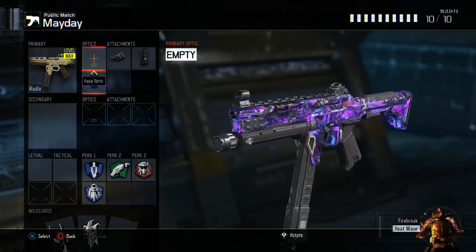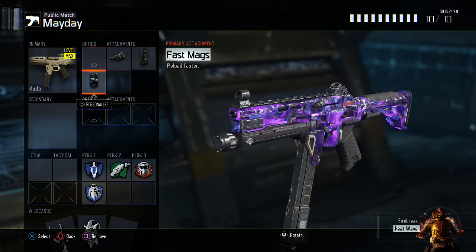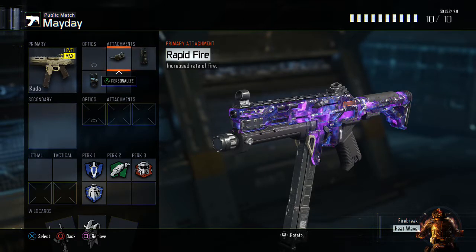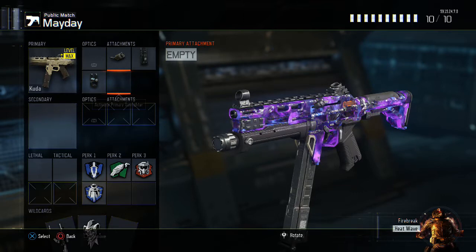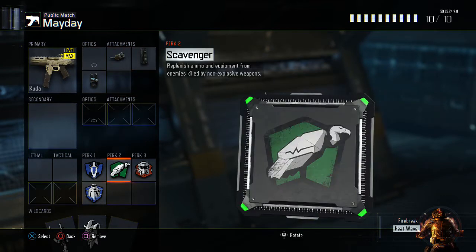This is my Kuda class, probably my favorite to use because it has afterburner, so you get your boost back a lot faster. It really helps in tricky situations — you can jump shot people and get out of their line of view. I run rapid fire, extended mags, and fast mags. The extended mags and fast mags are really what makes this gun able to kill a lot of people in a short amount of time.